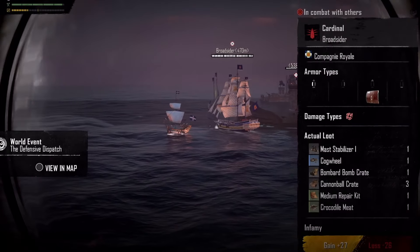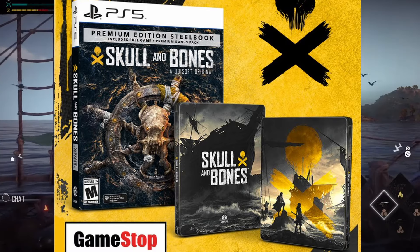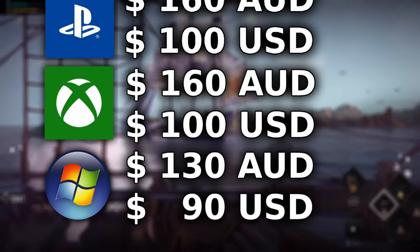If you get the premium edition physically, some places also have a steelbook case coming with it. The premium edition comes in at a typical AAA price premium.